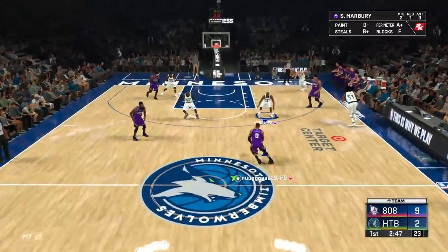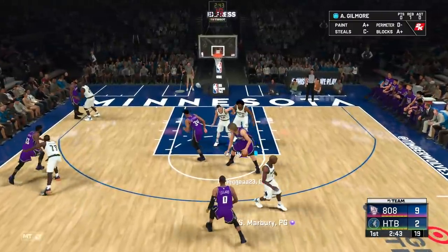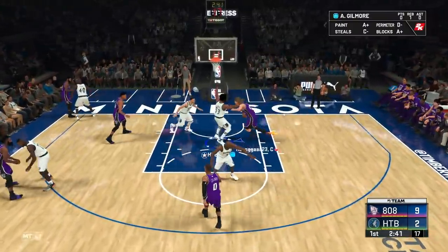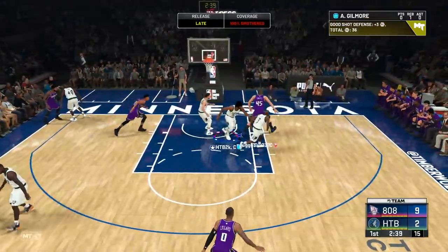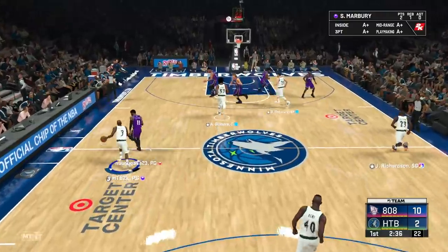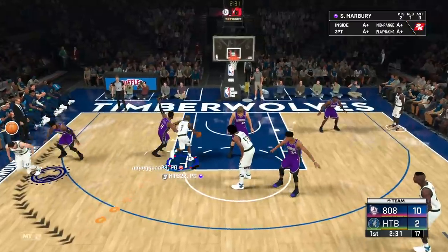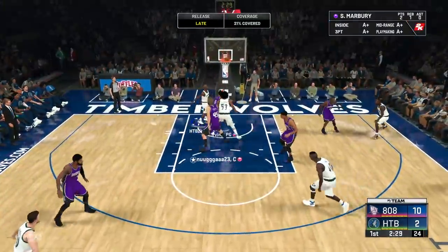We're not off to the greatest start this game, but I think we'll be okay. Let's play a little smart here because he's trying to light me up with Rick Smith — that's not gonna work. We're down 10-2, not exactly the way we want to start, but it's all good — let's just slow the pace down. There we go — a little crossup, Quick First Step doing its thing, spinning into an easy layup right there.